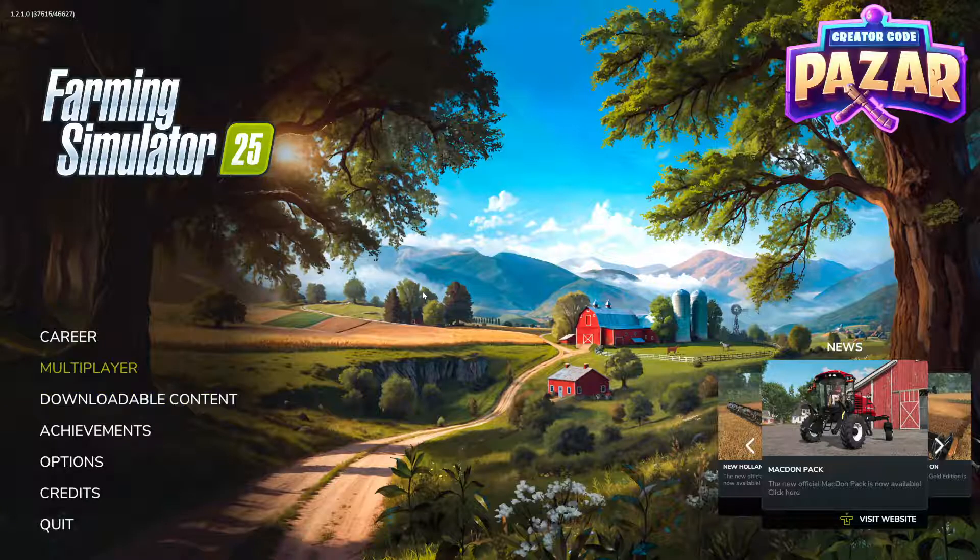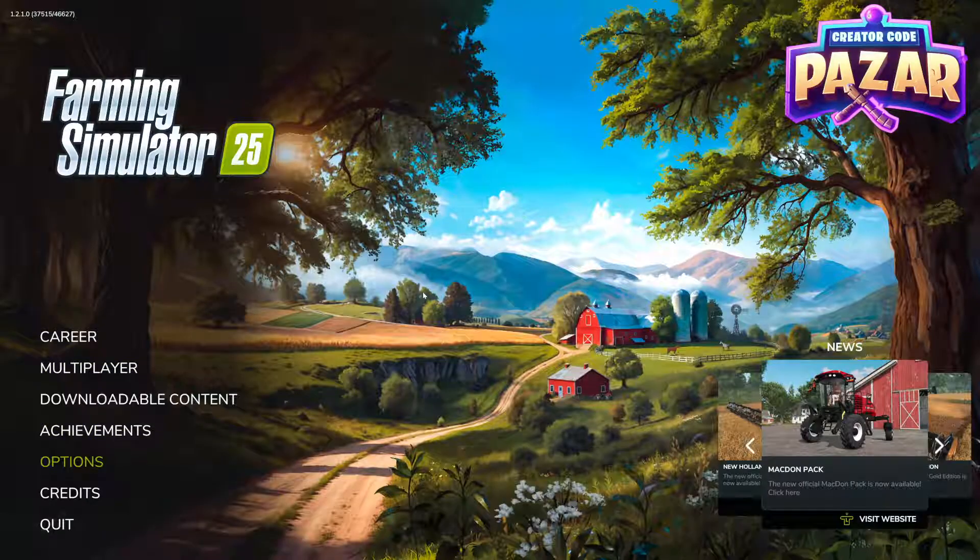The first thing you need to do is make sure that you're at the main menu — you actually can't change this setting if you're not in the main menu. Then go to Options, click on the first settings bar, go to Input Help Mode, which is probably on default, keyboard, or auto by default, and change it to Gamepad. This will enable your wheel.